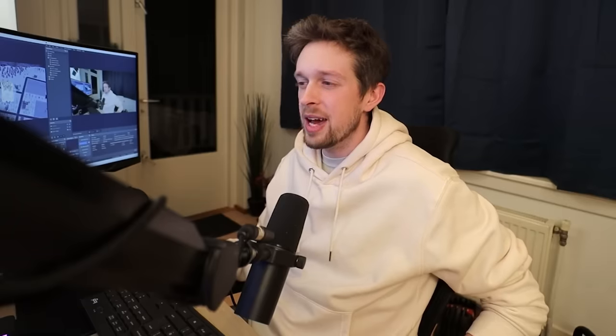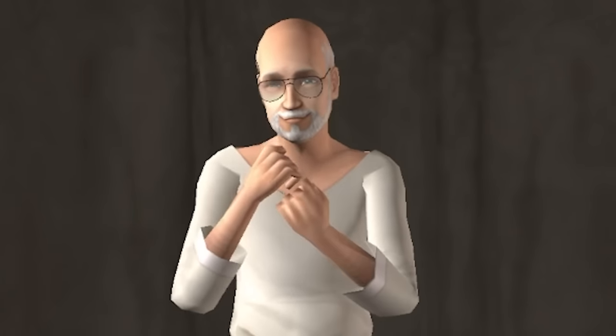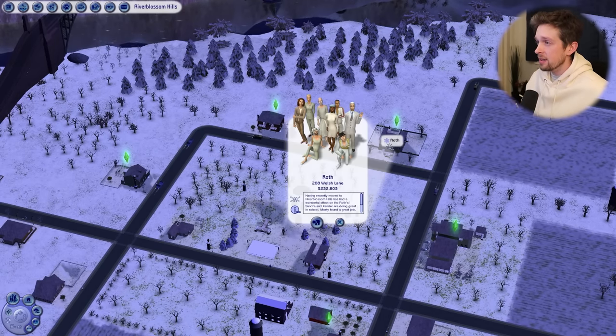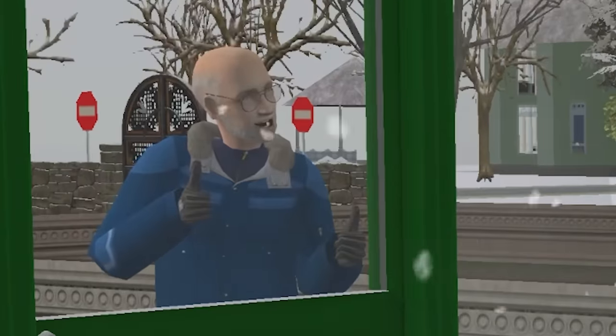Hey there friends, how's it going? We're doing the Sims 2 Asylum Challenge. I made my Sim, Jim Pickens, and he's gonna live rent-free inside this asylum, which I stole from a family. I locked them in the greenhouse and stabbed them to death while giving them the thumbs up.